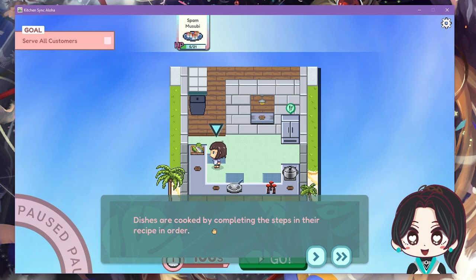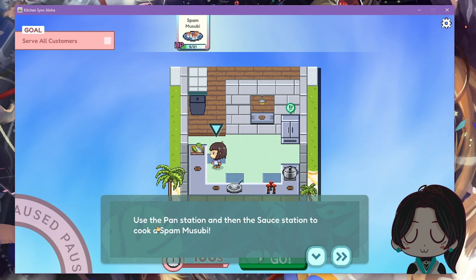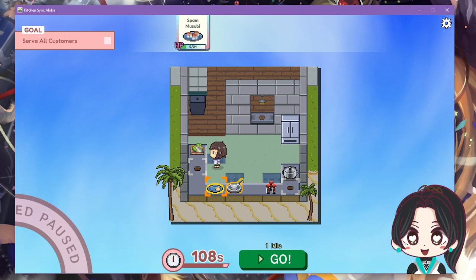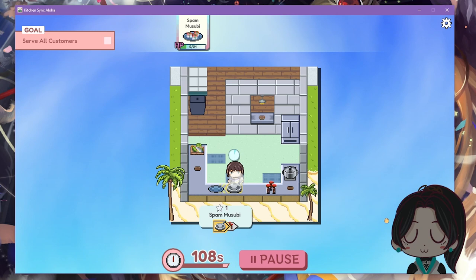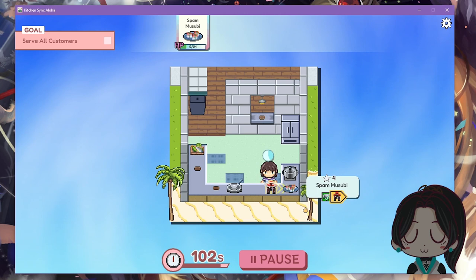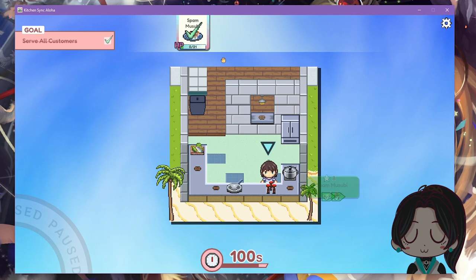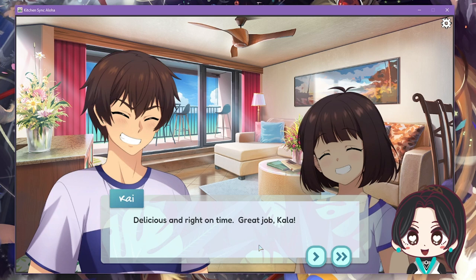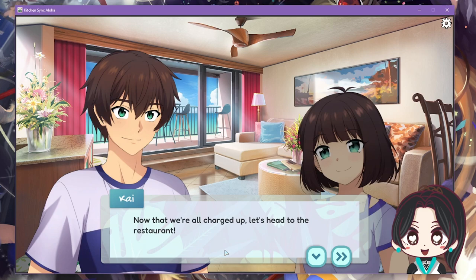The game explains that dishes are cooked by completing the steps in their recipe in order — use the pan station, then the sauce station to cook. I work through the steps, nearly forgetting to add a topping. The completed dish is called Island Breakfast — delicious and right on time! Great job, Kala. Now that we're all charged up, let's head to the restaurant. Day complete!